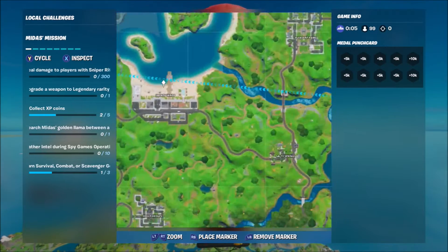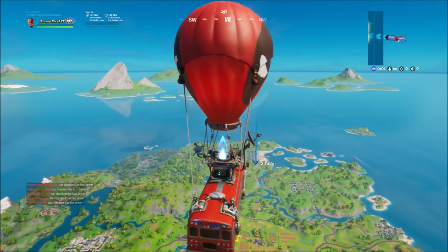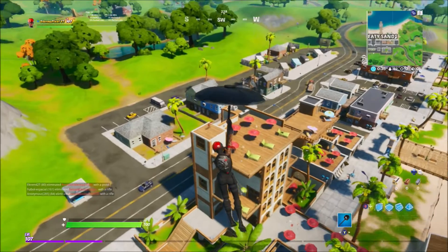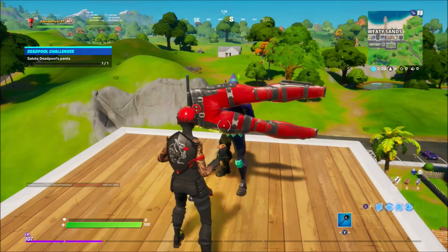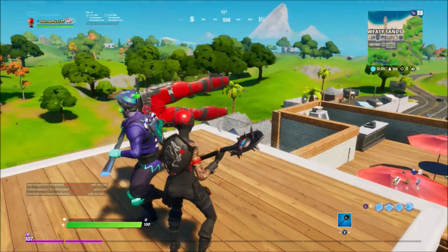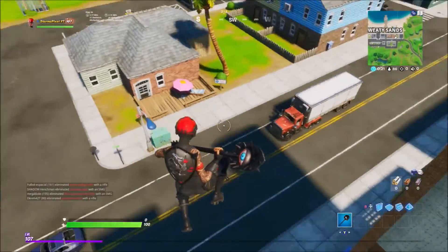Salute the devil pants — guys, finish line at Sweaty Sands, anyone on the hotel. That's where we're gonna go because that is where Deadpool's pants are right now. As you can see, the pants are right here, so we're gonna land on it. Hold down salute, and there you go — the Deadpool challenges are completed.